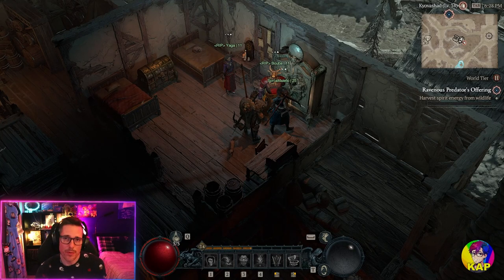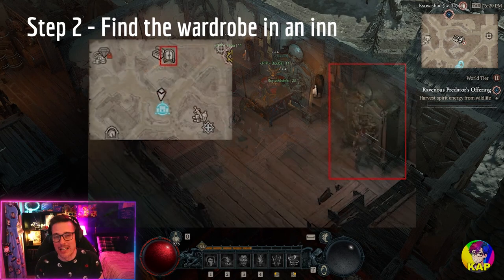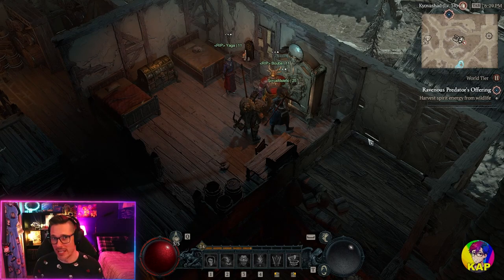When you first start the game and you're playing a new character you will not be able to access your cosmetic items, mounts and things like that. What you'll need to do is progress the main campaign until you reach the very first city, Kyovashad, where you will find a wardrobe. The wardrobes and the stashes are usually based in spaces that look like inns in the city environments, and to apply your cosmetics and to transmog or glam your gear you would need to go to the wardrobe.